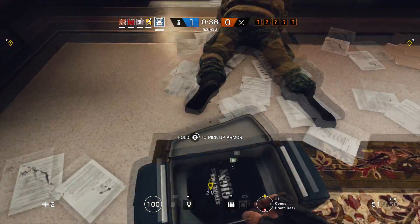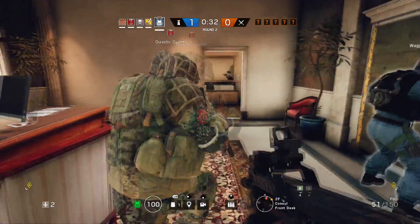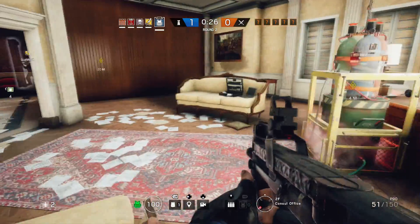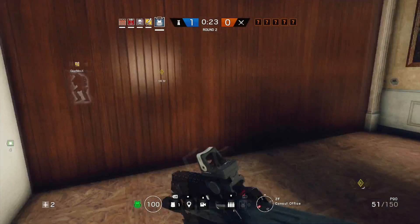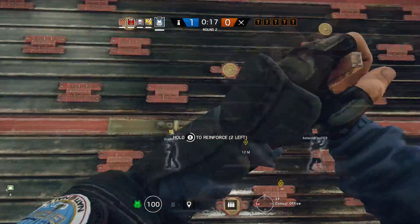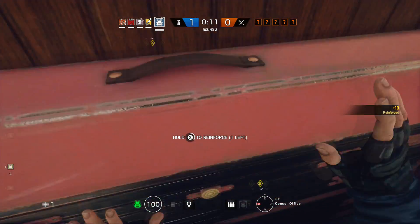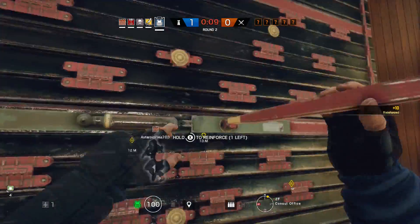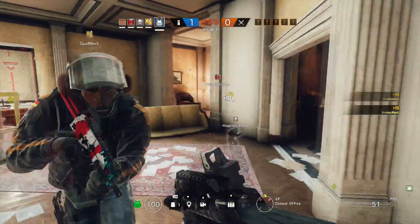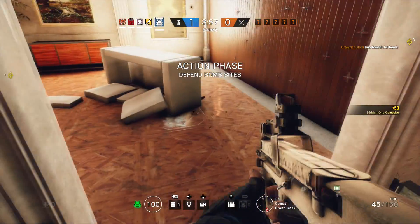I'm gonna be Rook — Castle sets up a bunch of reinforcements everywhere, and Rook is useful for giving everyone extra armor. Here everybody, you can take these armor vests. And then I'll put up some reinforcements — where should I put them? Where are the bombs? Here's one, let's do this wall. Please don't be laggy — come on, this game never lags. Of course now that I'm recording it decides to lag a little.